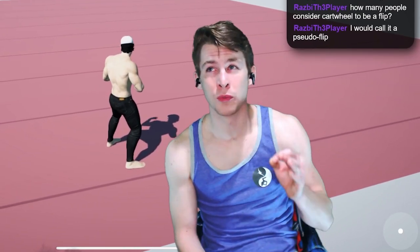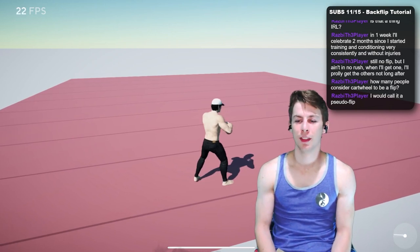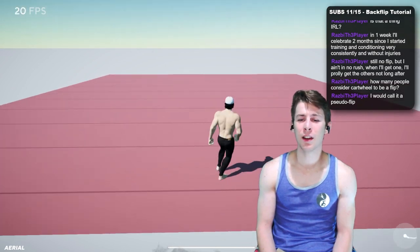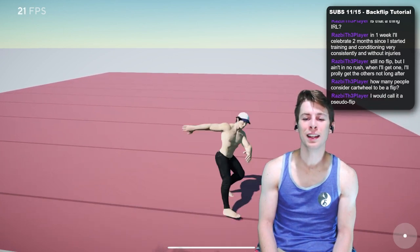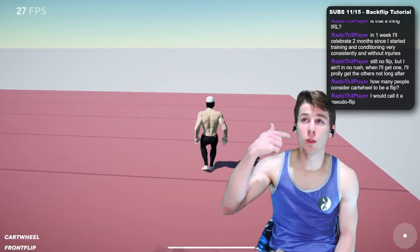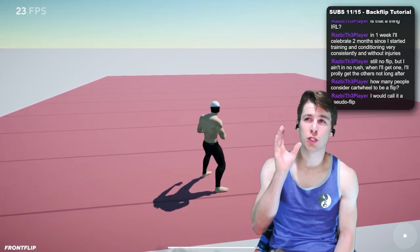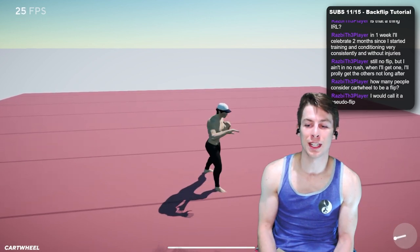I would call it a pseudo flip. Most things in tricking are pseudo flips unless you're doing something completely linear. This aerial is a pseudo flip — his hips are not going perfectly over his head. When he does the cartwheel, you can tell he goes way more over to the side — it's way more of a pseudo flip. Compare that to a normal front flip — hips right overhead. When the character does a full in back out in the game, a lot of trickers do it on the pseudo flip axis, but this guy is doing it super straight up and down, which is not how you normally see trickers do it.